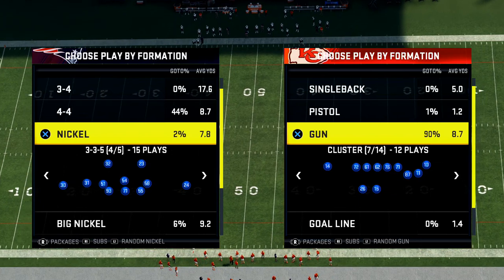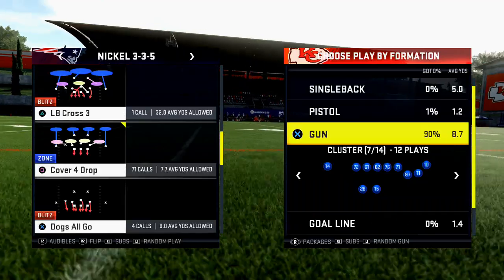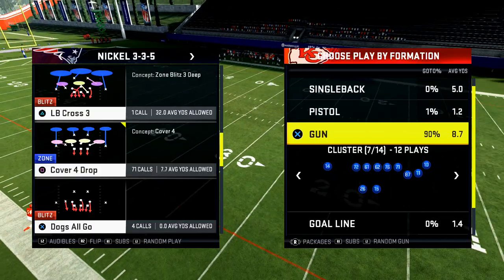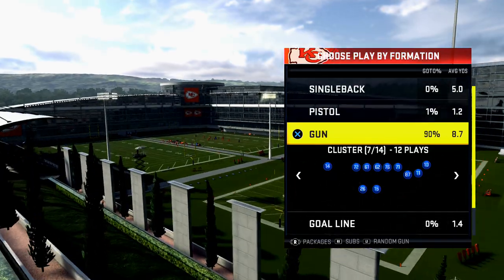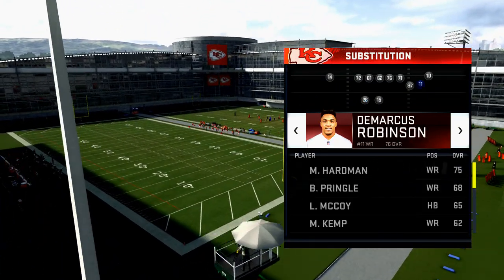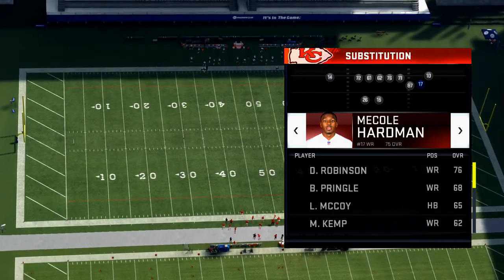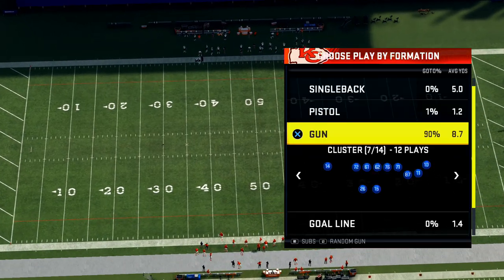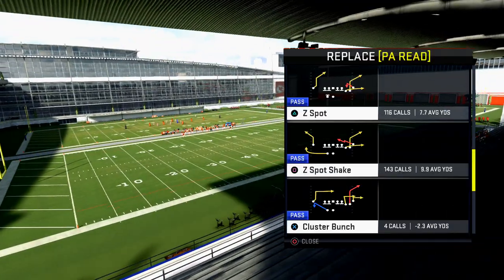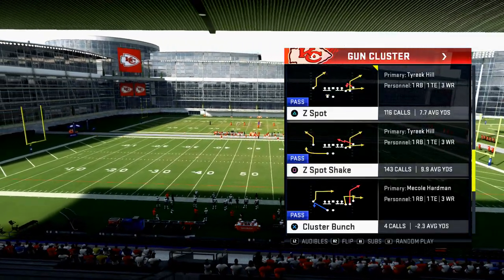Defensively, I'm in the Baltimore Ravens playbook. I think Baltimore's got the best defense because of the nickel three-three-five and the nickel three-three-five wide. For offense I'm using the Chiefs — I'd recommend a dashing dead-eye quarterback if you can find one. Your best receiver goes on the right: Sammy Watkins here, McCole Hardman here, and then Travis Kelsey. The plays I like in gun cluster are the mesh, mesh posts, verticals, z spot, and z spot shake.